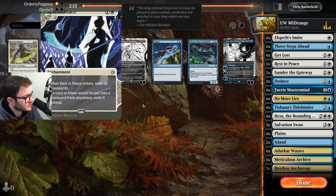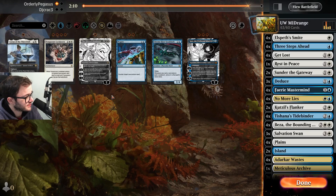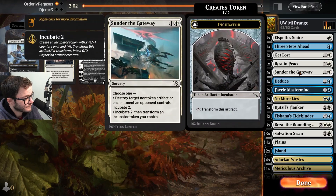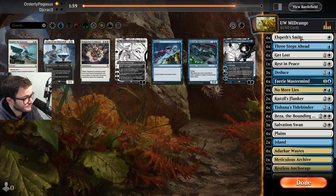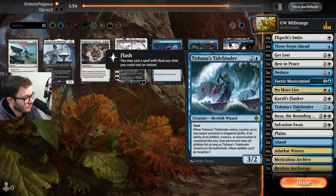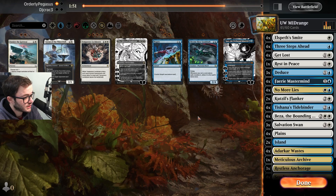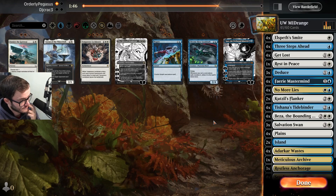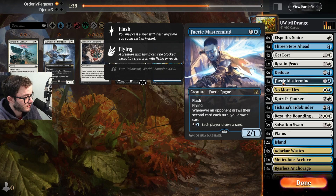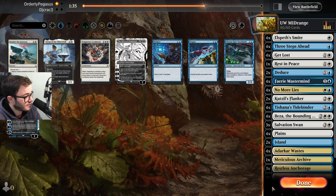Now I want to remove their graveyard — I'm bringing in Rest in Peace, bringing in the Flankers. Some of the Gateway? No, I don't need that. Elspeth's Smite would still be pretty good. Tide Binder I think would be very good as well. If I want to keep the counter magic, maybe drop one Mastermind. I'll drop one Deduce — I think that's fine.